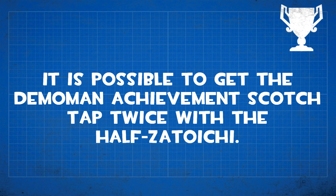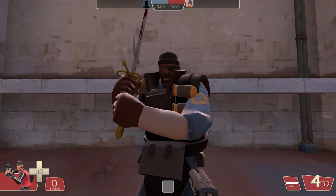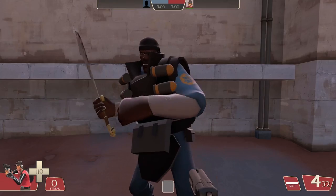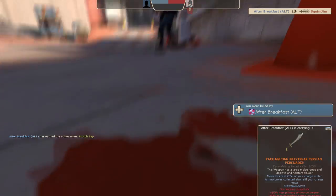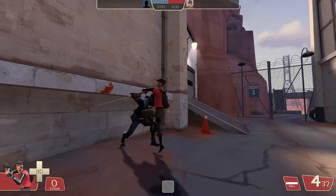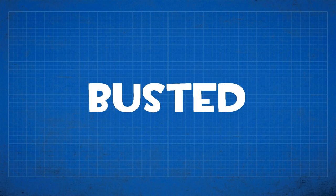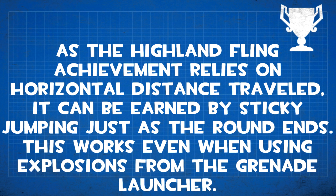It's supposedly possible to get the achievement Scotch Tap twice with the Half-Zatoichi — that achievement is for an Eyelander taunt kill. You can actually get Scotch Tap with any sword item that uses a decapitation taunt, which could be considered a bug since the description specifically says the Eyelander. But as for earning it a second time with the Half-Zatoichi, if you already have the achievement you cannot get it again.